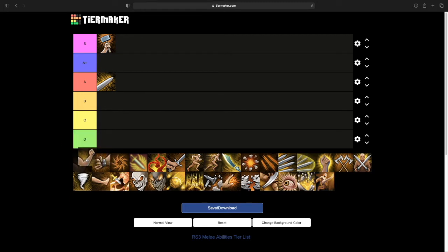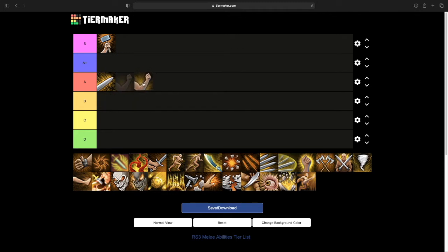Next we have Backhand. Backhand is a pretty simple stun basic ability for melee. I think it belongs in A just because it's a stun. It's also better than Kick for a few reasons — one being that it benefits from flanking, which is huge. Being able to benefit from flanking is great; it's one of the best perks in the game, and Kick doesn't have that. It's a very reliable stun, unlocked very early, and you'll be using it throughout all of melee, much like Slice. I think A tier is a good spot for it.